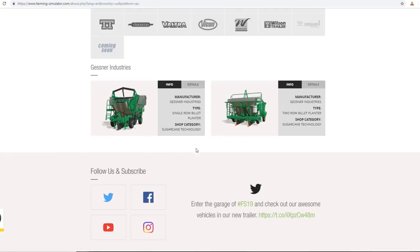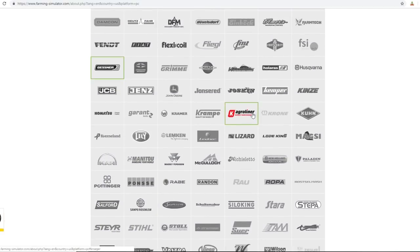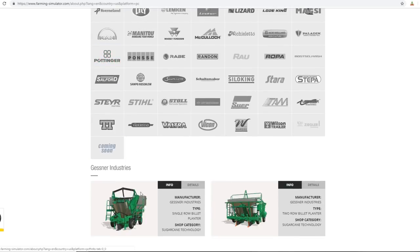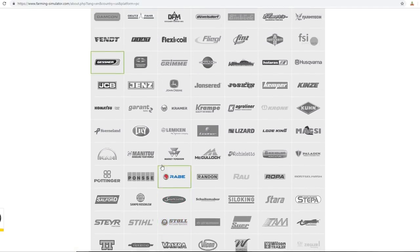FMZ has this little rinky-dink old looking harvester - who's going to use that? Nothing really interesting there. Gessner - for some reason the sugar cane stuff looks freaking beastly. Everything about sugar cane harvesting technology - the planters, harvesters - they all just look deadly awesome. We get two different planters. I haven't fooled with sugar cane at all in FS17, so I'm looking forward to doing it in FS19.